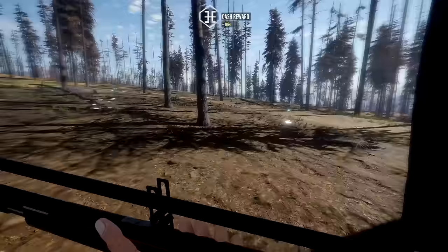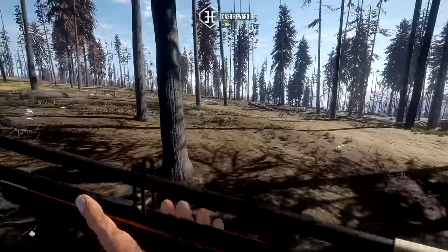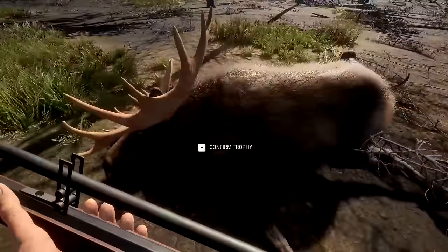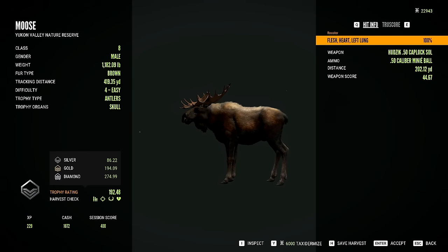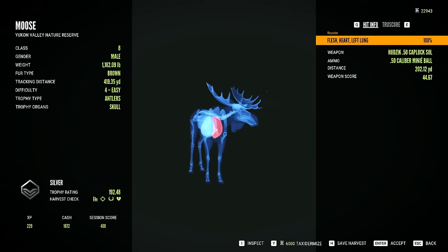Now let's go grab this other dude — we are so off track, I'm supposed to be going this way, not up this way. Let me see. You're all right — not as good as the last one, I don't think. 192 — you're not even 200. But we got him with another heart shot. We have three heart shots in a row today. I like that. Let's see if we can keep that going.